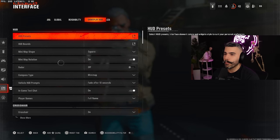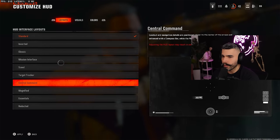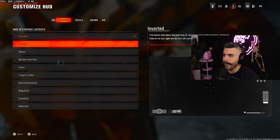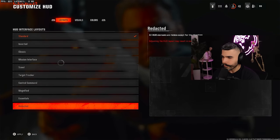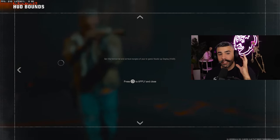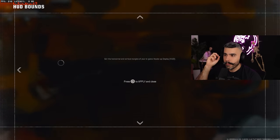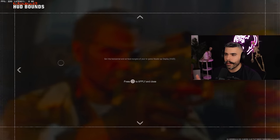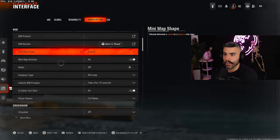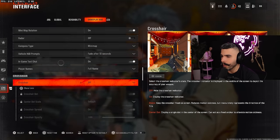Under Gameplay HUD, there are HUD presets now — you can set where your HUD appears at different angles. Magnified makes everything bigger, which is cool but can feel overwhelming. Most importantly, for HUD Bounds, push this all the way in. This brings your minimap much closer to the center of your screen so you barely have to move your eyes to check it. Set minimap shape to Square — not round — because square gives you a slightly bigger minimap.